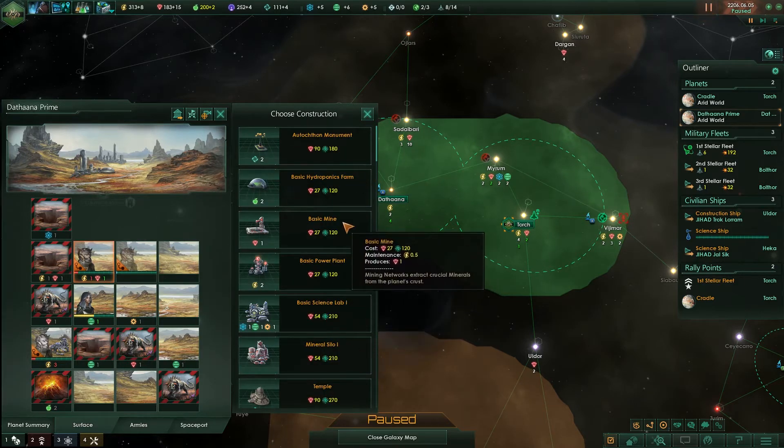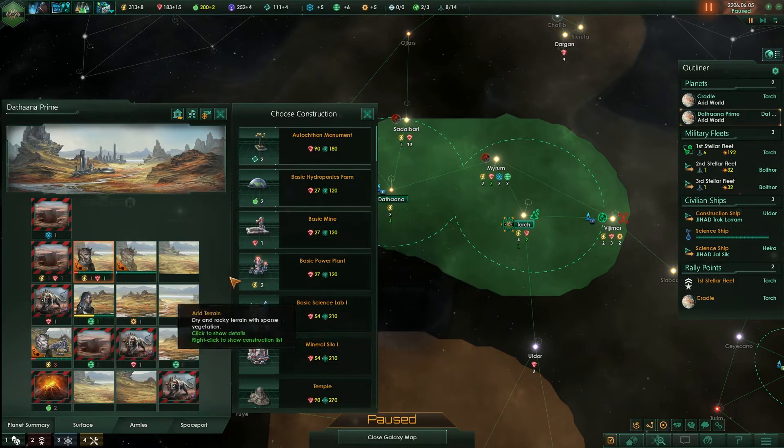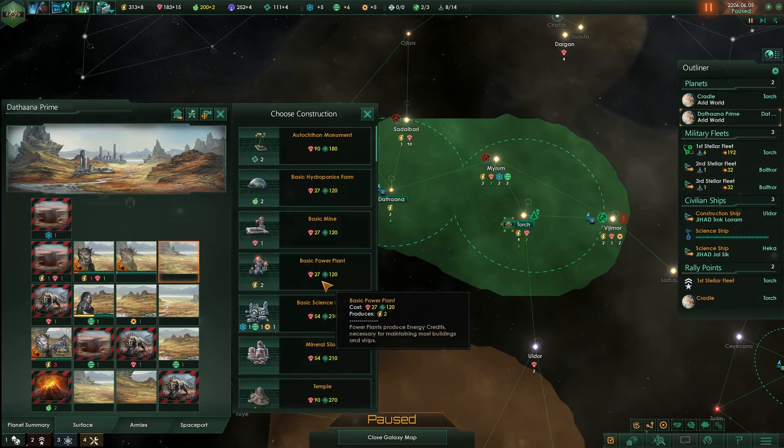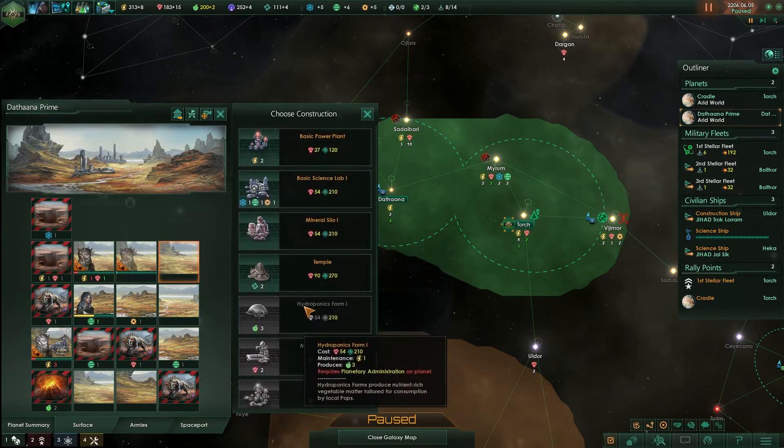Let's make a mine there. Oh, I know what I could do — I can make one of those buildings here. That's a good idea. I'm going to make a temple here, I think. I've just about got enough minerals. It's going to be useful.